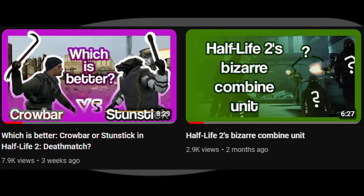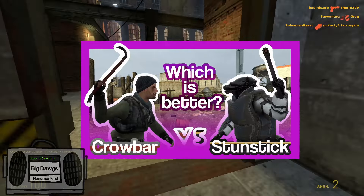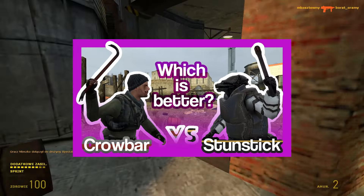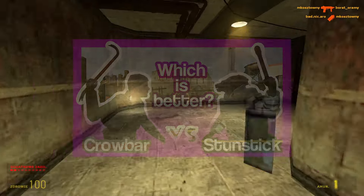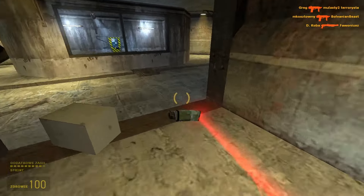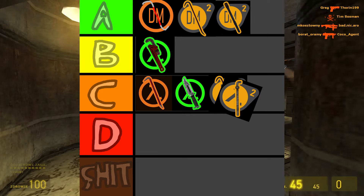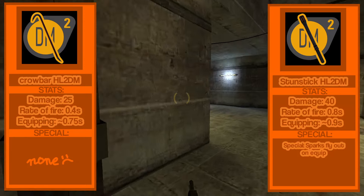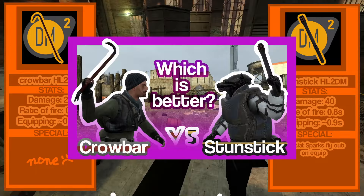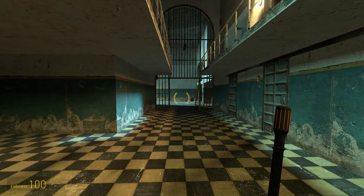Half-Life 2 Deathmatch — a game surprisingly well documented on my channel. I have an entire video about the two melees from Half-Life 2 Deathmatch, though that video is missing a conclusion. This game features the crowbar and the stun stick, this time in a player-friendly way. Long story short: S tier for both of them, ranked by how good they are against players. The stun stick is the slow hard hitter, and the crowbar is everything else. Go check out my video for more info. One thing I forgot to mention: the stun stick makes sparks when equipped.